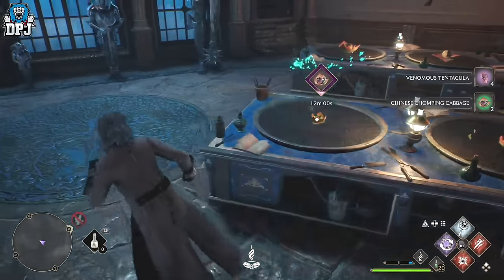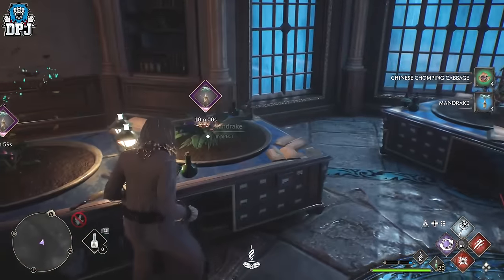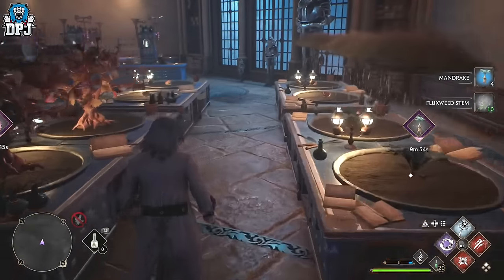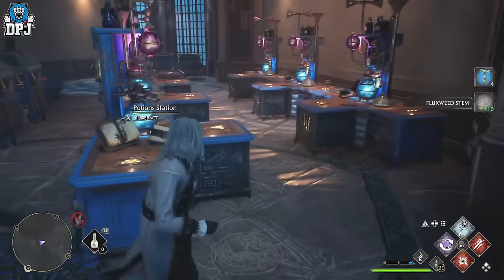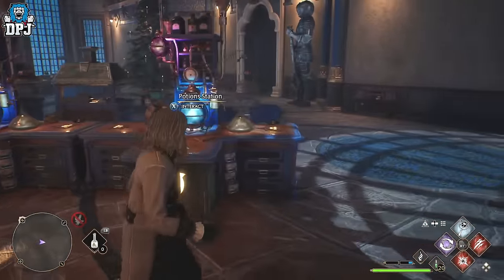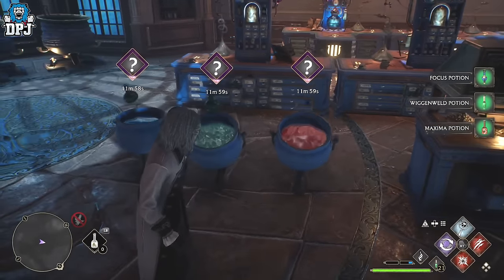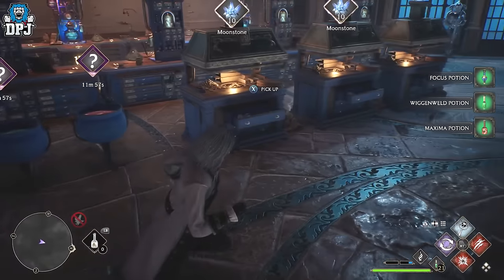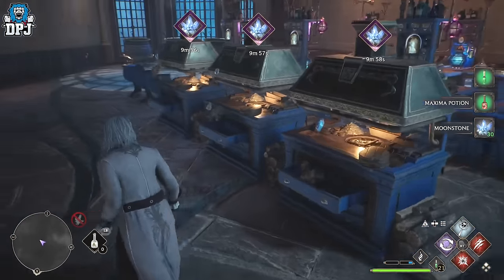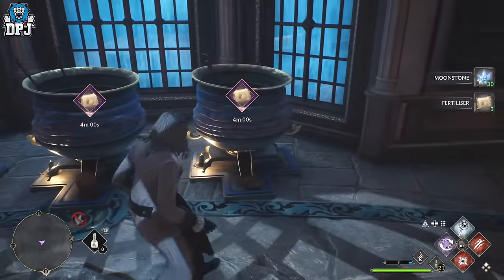These are my potting stations. We have my potion stations here as well, which I haven't really done much with yet. These little brewing stations here brew me a random potion every 12 minutes, so every 12 minutes I'll get a random potion. These are my moonstone refineries — they give you 10 moonstone every 10 minutes, and you can have a max of three of them.